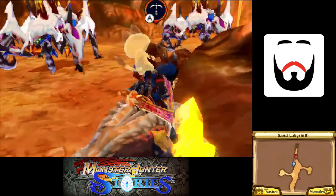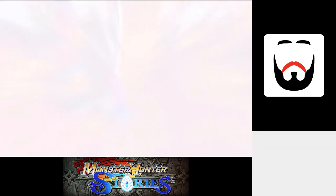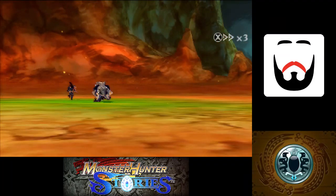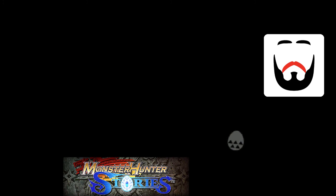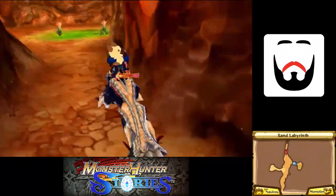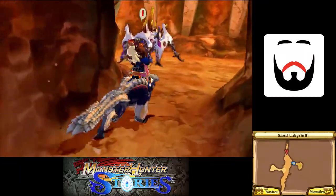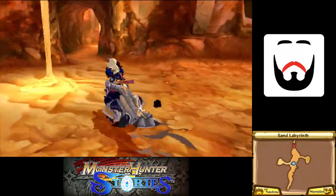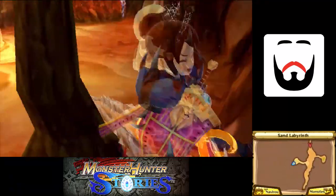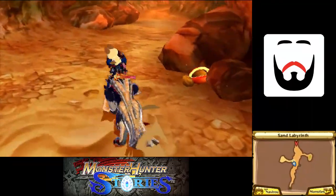That's a couple in there, Silas. We've already fought these guys in the tower, so I feel no need to fight them here. Especially because I don't need their parts. Yeah, these aren't rare spots, so they probably won't have Gloamgrass. And so we press on and find bug-related stuff. And so we press on further.